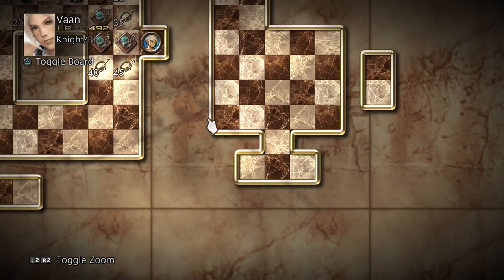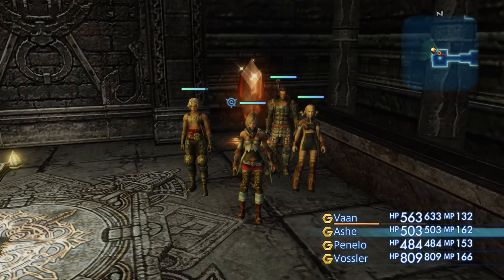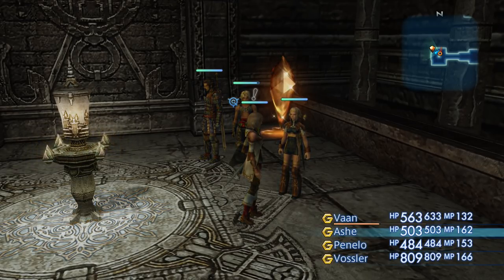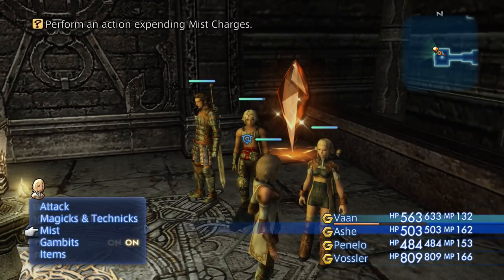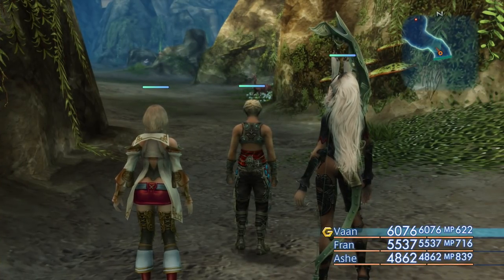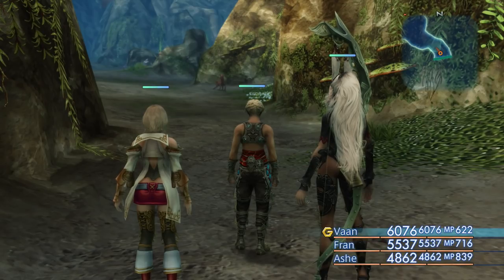So as you can see, I've now unlocked two of Vaan's abilities: Red Spiral and White Wall. We just need to unlock his Level 3 ability, called Pyroclasm. Now let's talk about Mist Charges. You can see that Vaan now has an orange bar under his name, which other characters don't have yet — that is a Mist Charge. You learn a Mist Charge every time you learn a new Quickening ability on the license board. That will give Vaan access to actually casting the Quickening ability.